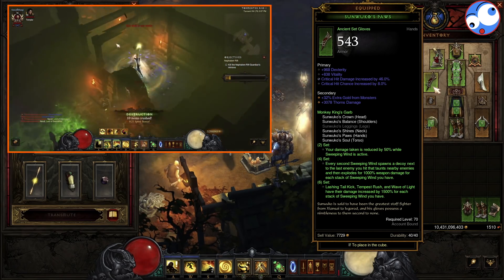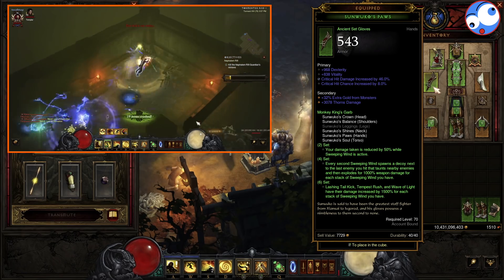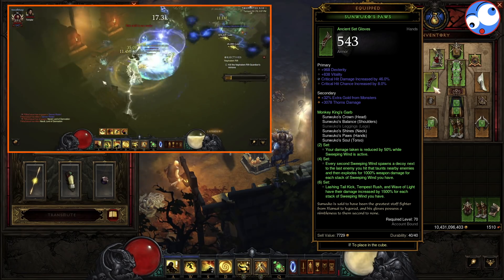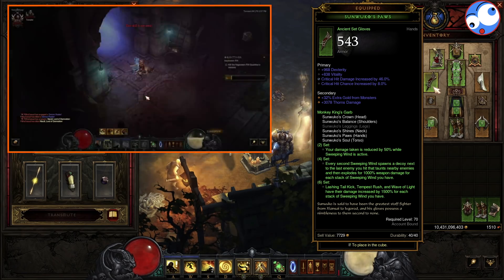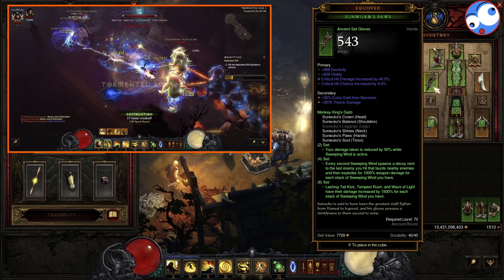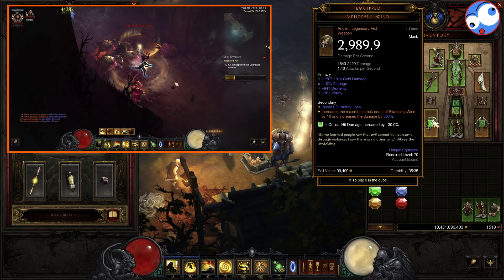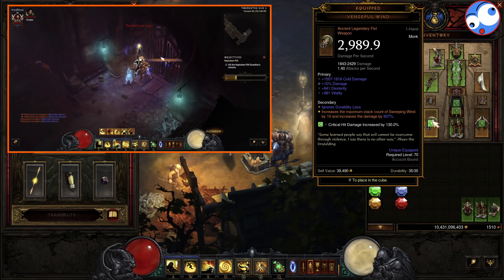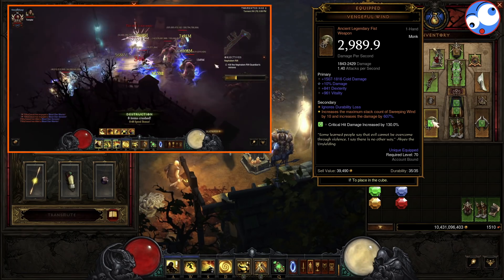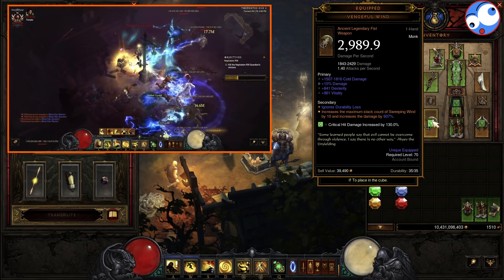Now looking at the set bonuses: Sunwuku 2-piece gives 50% damage reduction whilst Sweeping Wind is active — completely meaningless for the key farming build because we'll be immortal with Gold Wrap, but it's useful for the GR version. The 4-piece we don't care about at all; it does absolutely no damage in either version. The 6-piece gives us 1,500 extra damage on Tempest Rush for every stack of Sweeping Wind we have. We're going to have 13 stacks, so that's nearly 20,000% extra damage, and that is absolutely massive. The reason we can get 13 stacks is because Vengeful Wind has been buffed for 2.6.7 — we get Sweeping Wind stacks increased by 10. We start with 3 anyway, so an extra 10 gives us 13. This is now really easy to roll on this weapon because we don't care about the Sweeping Wind damage multiplier, so you just need an ancient one and you're pretty much good to go.